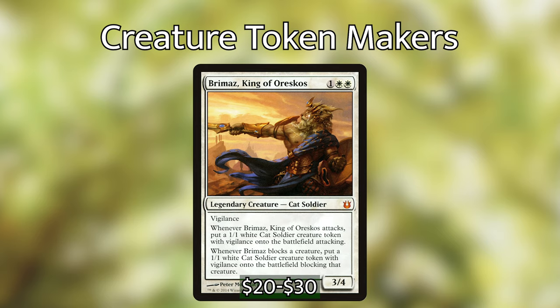Brimaz, King of Oreskos, is an absolute beast and desperately needs a reprint. 1 generic and 2 white mana is a small price to pay for this 3/4 cat soldier. He has vigilance and whenever Brimaz attacks, put a 1/1 white cat soldier creature token with vigilance onto the battlefield attacking. Whenever Brimaz blocks a creature, put a 1/1 cat soldier creature token onto the battlefield blocking that creature. Getting free tokens for attacking and blocking is super powerful, especially with vigilance — hence the $20 price tag.